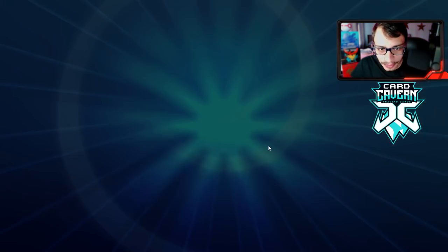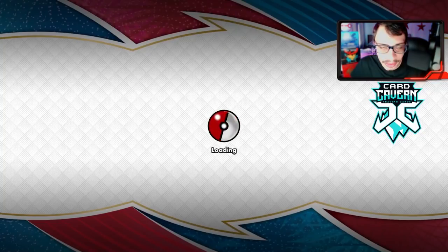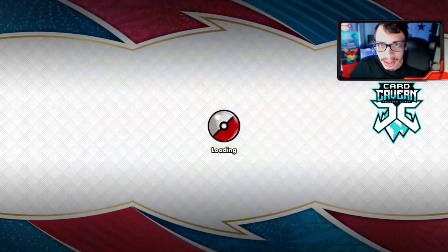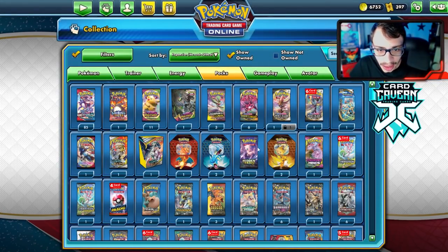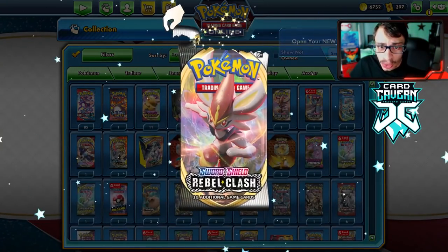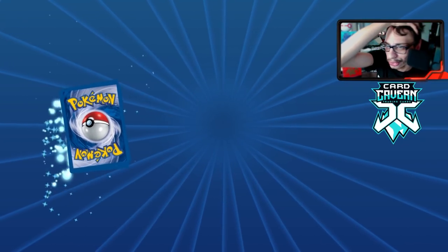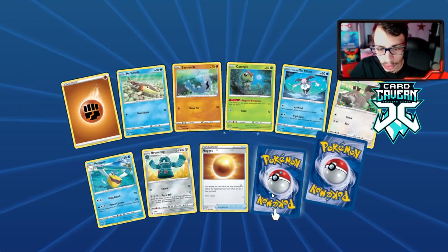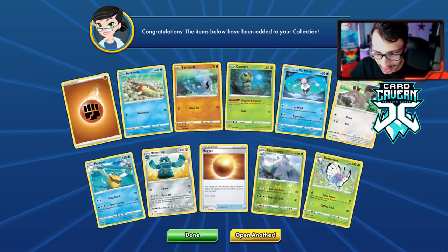Pretty easy stuff, just like playing Victini VMAX. We get a pack to open — a Rebel Clash pack. We're hoping for a Fuller Boss's Order, Dragapult VMAX, or Boltund. We pull a Butterfree and Abomasnow instead.